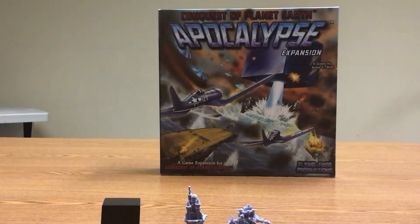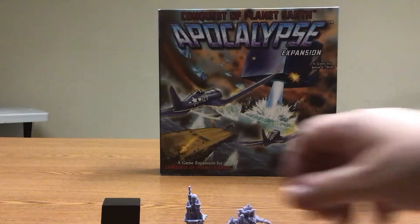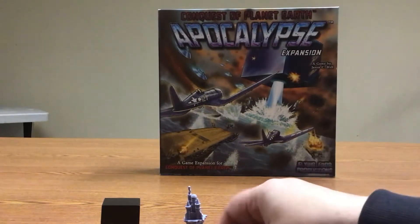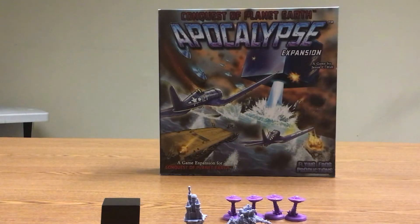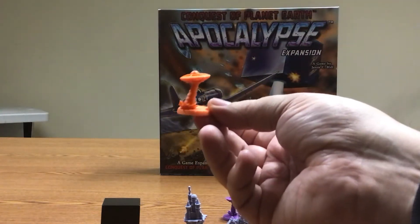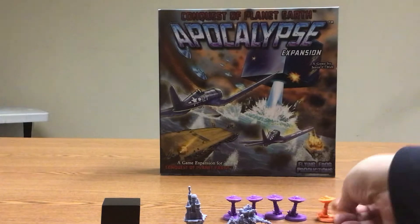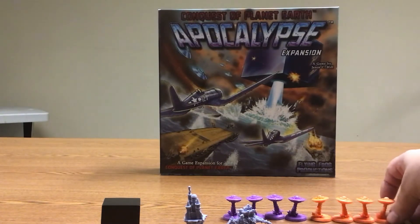You also have new player colors. The base game was one to four, so this adds two more players you can play with — two more colors. You have your purple ships, which are cool. And then you have orange. Two of my favorite colors to play in games — orange, purple, and black. The ships have the beams going down. Pretty cool.